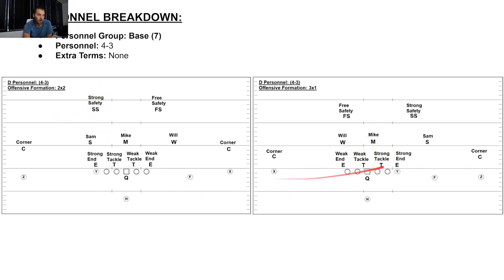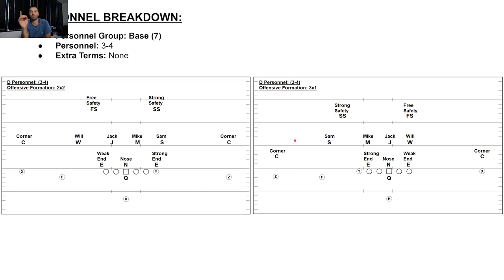Now 3-by-1 formation. Again, end, tackle, tackle, end are our four down linemen. Sam is our strong side outside linebacker. Mike is our middle linebacker. Will is our weak side outside linebacker. We've got our two corners, our strong safety to the strong side, and free safety to the weak side. We're going to go over both 4-3 and 3-4, then jump into the film.